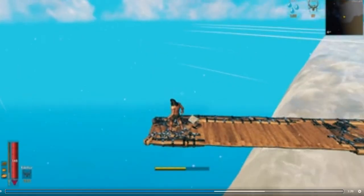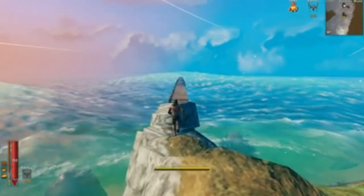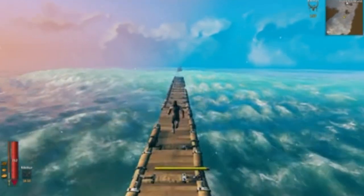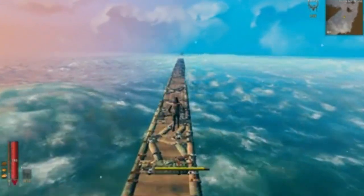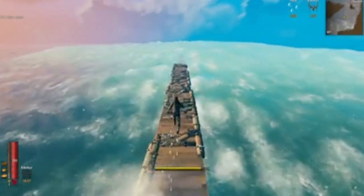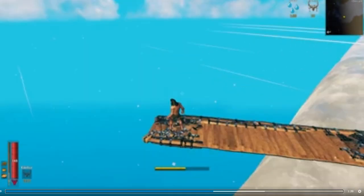Coming in at number 10 we have the Bridge at the End of the World, hosted by user Tommy Knocker. Just as the name implies, Tommy has built himself a bridge that extended all the way to the edge of the map. This has always been a question itching at the back of my head, and Tommy is here answering it. As he's going, it looks like the waves are just sliding right off.